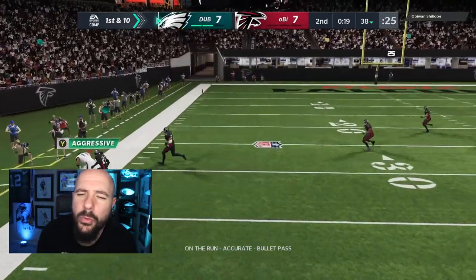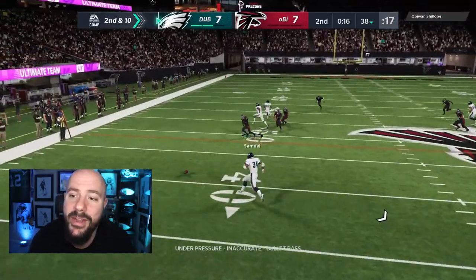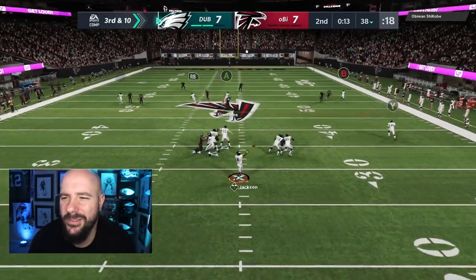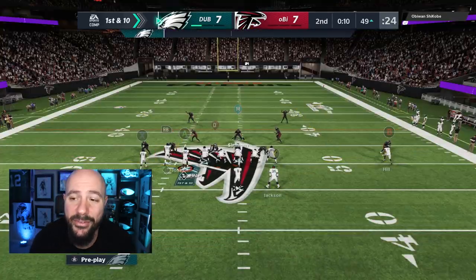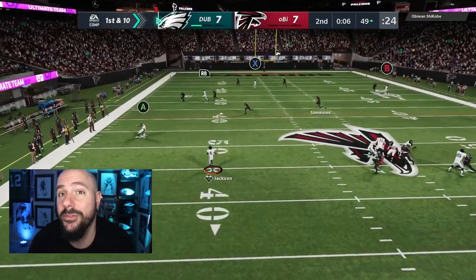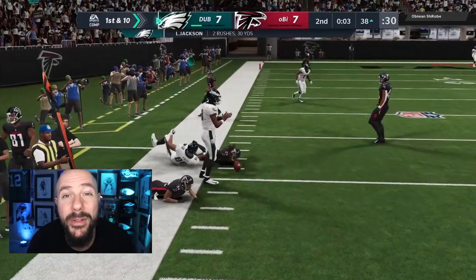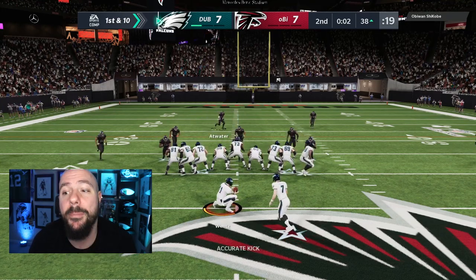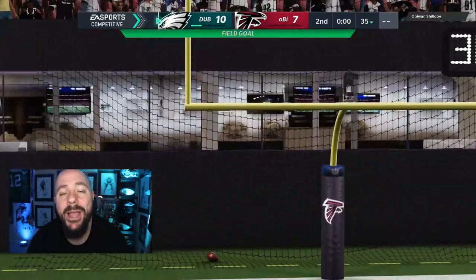I go up top for a corner route and Julio can't beat Asante right there. With very little time left in the half, I dump off to Bo Jackson, pick up 15 yards, 10 seconds left. I hit one more dot and get into field goal range. We have Morten Andersen with 88 kick power — Lamar Jackson rolls out, picks up 11 yards. I'm at the 38 — a 55-yard field goal. Perfect kick power. Morten Andersen right over the uprights. Halftime, 10 to 7. I have the lead.